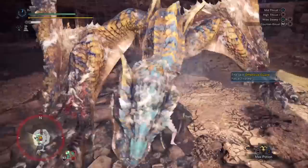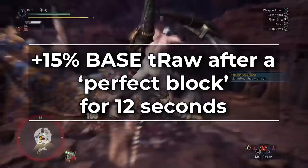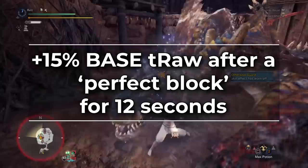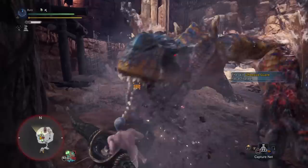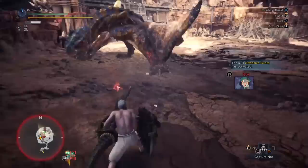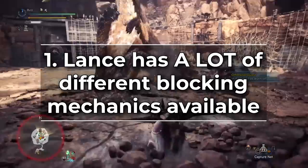The other core skill is Offensive Guard 3, which gives you an increase of 15% to your base true raw any time you perfect block an attack. This is half of what you would get from an active Evasion Mantle in base game, which is a lot of damage. This lasts for 12 seconds. To activate it, you have to block right before the attack hits you. Out of every single weapon in the game, Lance has the easiest time activating Offensive Guard for three different reasons. First, you have a lot of different blocking mechanics that can all activate it — neutral block, Guard Dash, Counter Thrust — all of these can trigger Offensive Guard when timed right.